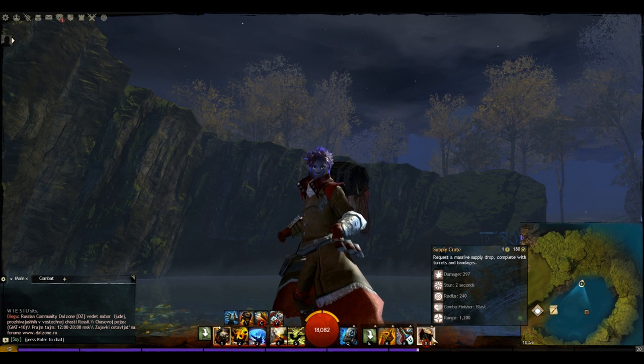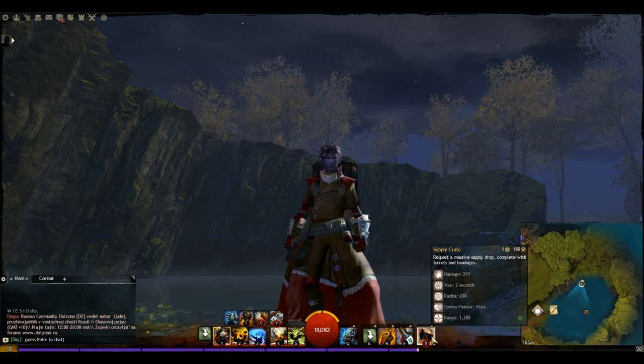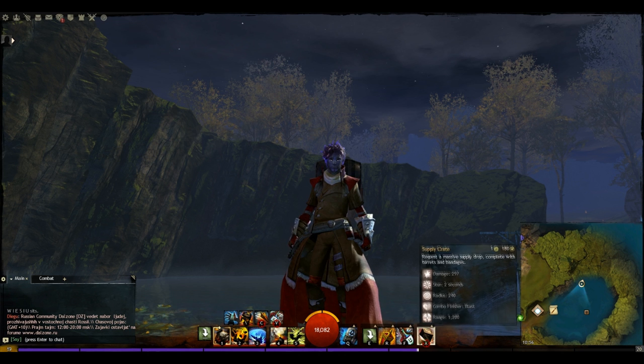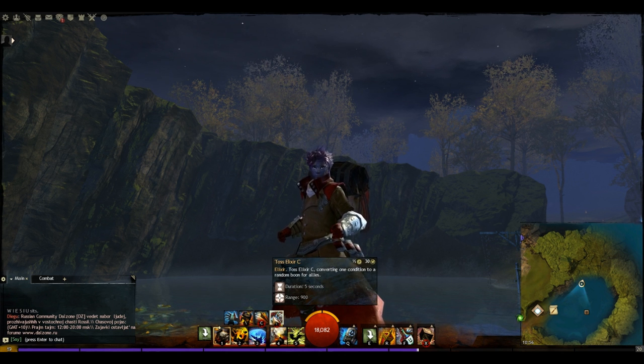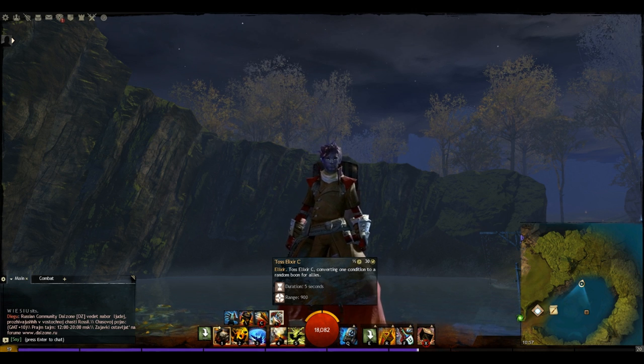For the elite skill we've got Supply Crate, which is an AoE stun, gives us more bandages for even more healing, and provides turrets to help control the node. This is basically a solid bunker build — you're getting down on a point and staying there. The Elixir C tool belt skill also converts one condition to a random boon on allies for team support, though it's on a 30-second cooldown so it's not great unless you get a few allies in the AoE radius.